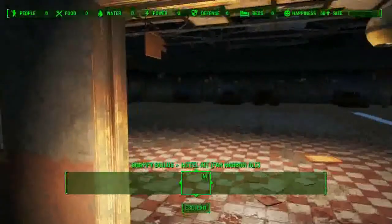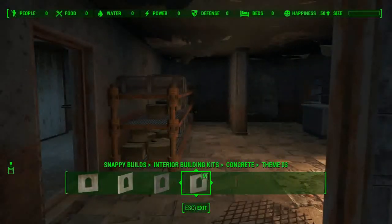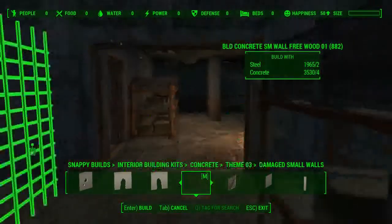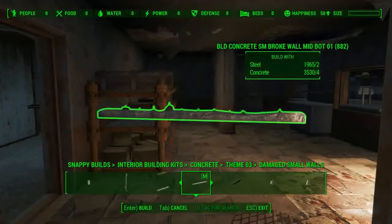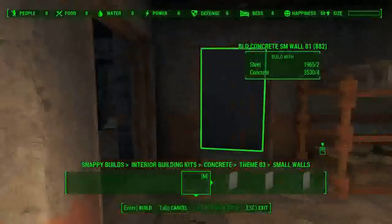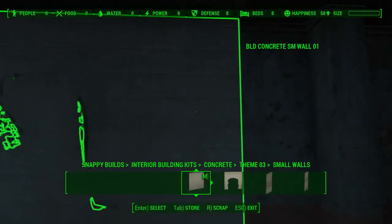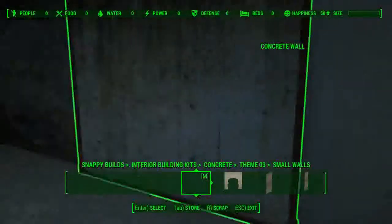We have Snappy Builds, and one of the toolkits is the interior building kit. One of these - concrete theme three - is some very nice fresh-looking concrete, even with holes in it, you know, looks busted and smashed up. You can get the concrete grate as well, so you can make stuff look like it's under construction. All of these are like rebar-style concrete, so this is what we're going to do - we're going to re-wall a lot of this.